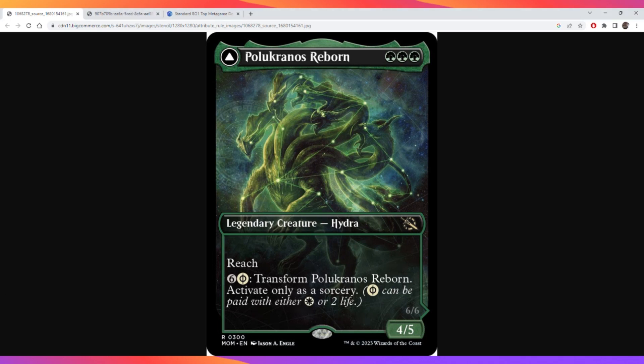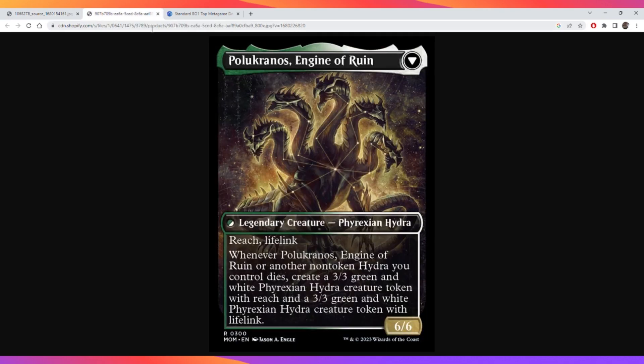Pelucanos Reborn is three green mana for a 4/5 legendary creature Hydra with reach. You can pay six mana of any color and one white Phyrexian mana to transform it, activated only as a sorcery. Its transformed side is Pelucanos, Engine of Ruin - a 6/6 legendary creature Phyrexian Hydra with reach and lifelink. Whenever Pelucanos, Engine of Ruin or another non-token Hydra you control dies, create a 3/3 green and white Phyrexian Hydra token with reach and a 3/3 green and white Phyrexian Hydra token with lifelink.